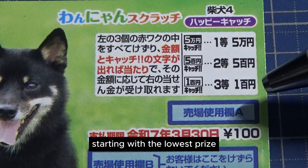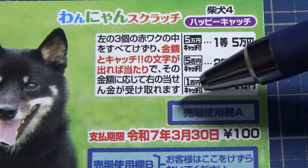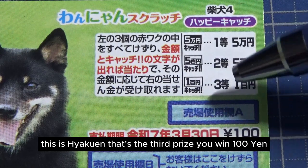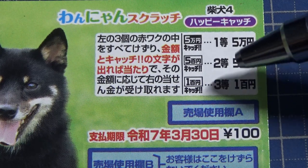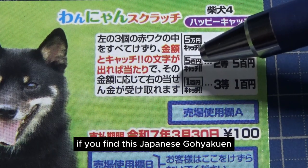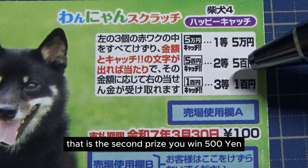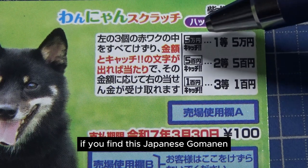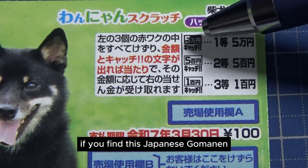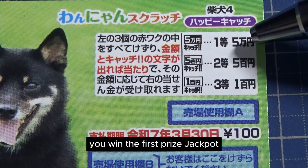Starting with the lowest prize: if you find this Japanese — this is 100 yen — that's the third prize, you win 100 yen. If you find this Japanese — 500 yen — that is the second prize, you win 500 yen. If you find this Japanese, Go-Man-En, you win the first prize — Jackpot.